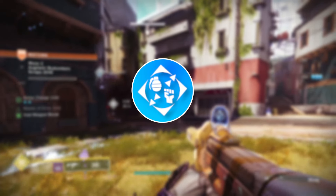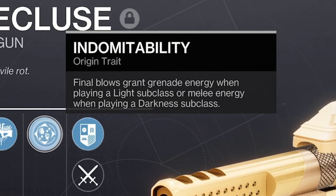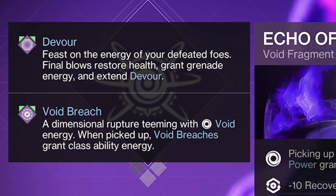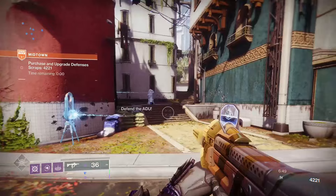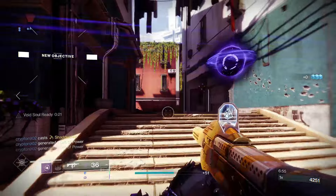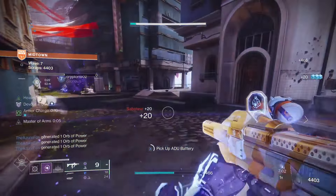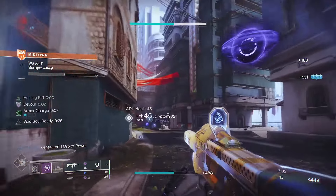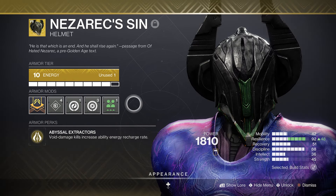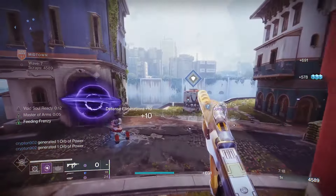The origin trait makes the Recluse a standout pick. With a light subclass equipped, final blows grant grenade energy; with a dark subclass equipped, final blows grant melee energy. This instantly screams void subclass synergy, particularly with Devour. The origin trait is basically a mini Demolitionist, granting 5% grenade energy, with Devour granting a minimum of 7.5% grenade energy depending on the tier of enemy defeated — on top of awesome health regeneration. This makes it perfect for void grenade-heavy builds, especially on Warlocks with Contraverse Holds, Briar Binds, Second Filaments, and even Nezarec's Sin going particularly hard.